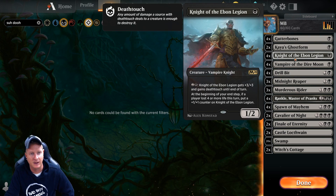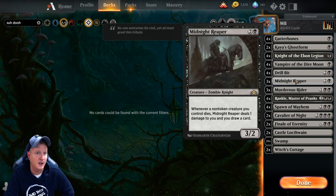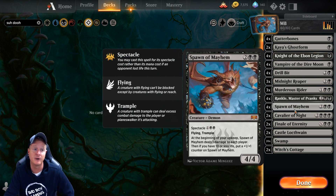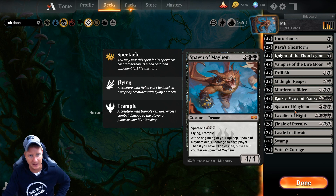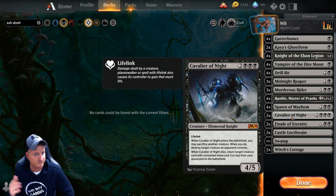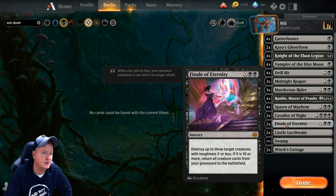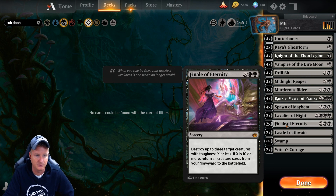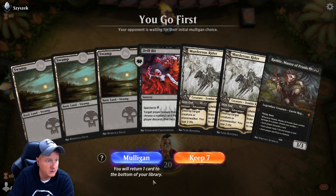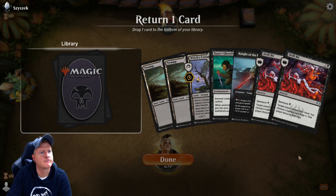Knight of the Ebon Legion is another great one-drop, another Vampire of the Dire Moon, four of each. Drill Bit so we can get our opponent to discard some stuff. Three Midnight Reaper for the draw, Murderous Rider for the removal, Rankle Master of Pranks for your choice of whatever you want to do, Spawn of Mayhem — the best flyer in black right now. Cavalier of Night is great to have with Kaya's Ghost Form because you can bring it back and do the whole thing all over again. Finale of Eternity for a fun one-sided wipe, two Castle Locthwains, 20 swamps, two Witch's Cottages.